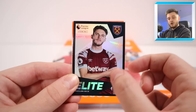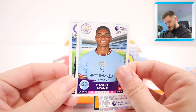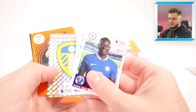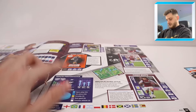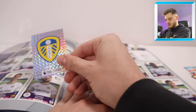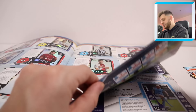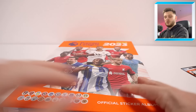Third pack starts with an Elite of Declan Rice — not a need, still want Anthony. Also Martínez (have it), the Leeds badge (have it), Manuel Akanji, and N'Golo Kanté for Chelsea — already got. We only need João Cancelo for Man City now. That wasn't a great pack — no stickers needed from that one.